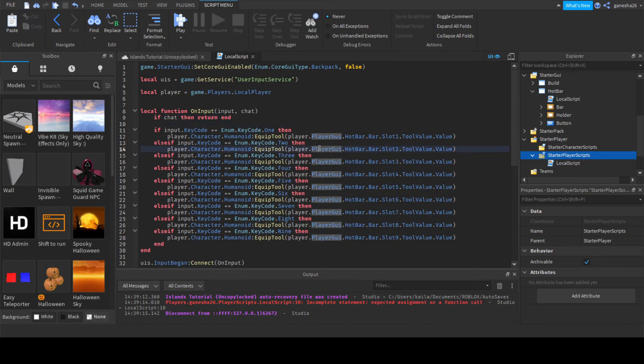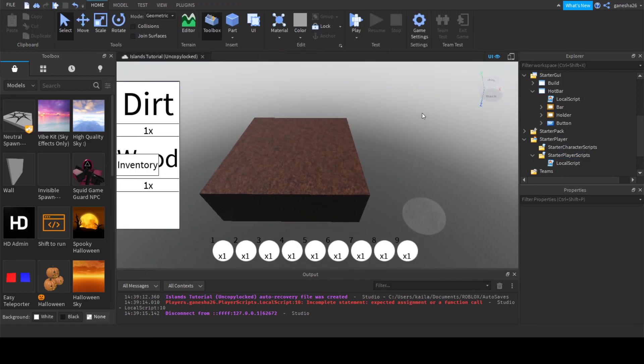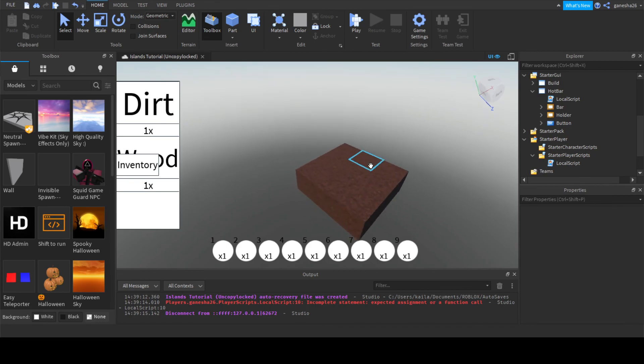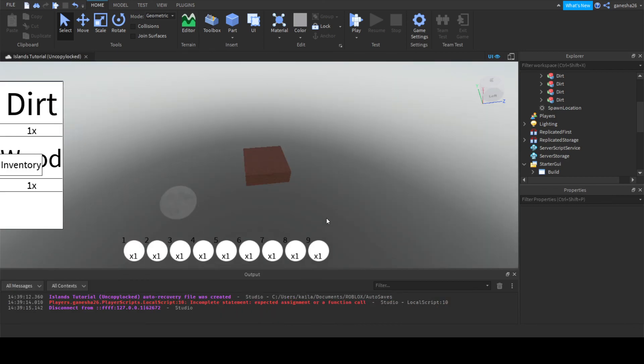Okay, I'll see you guys in the next one. Some people still don't know this but this game will be in the description below and it's uncopylogged, so when you click on the link you have automatic edit permissions. You can just click on the little three dots in the corner, right click it, click edit, and get all the stuff that you need. Okay, I'll see you guys in the next one, bye.